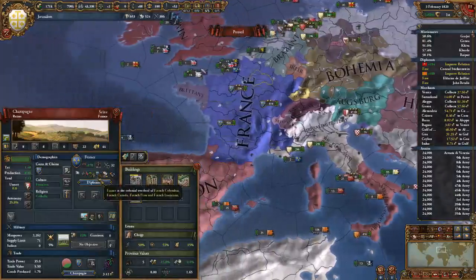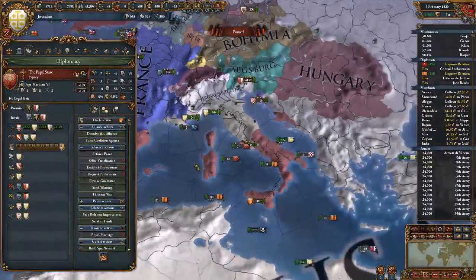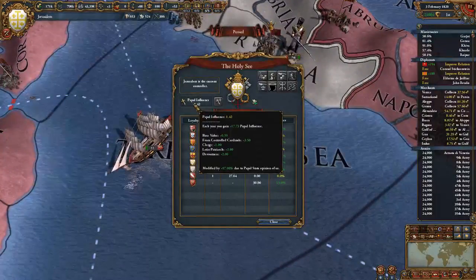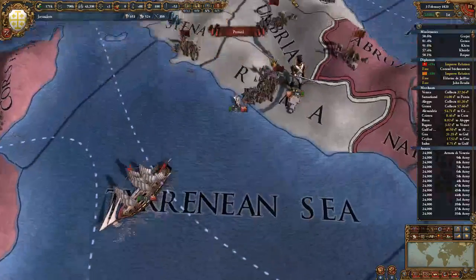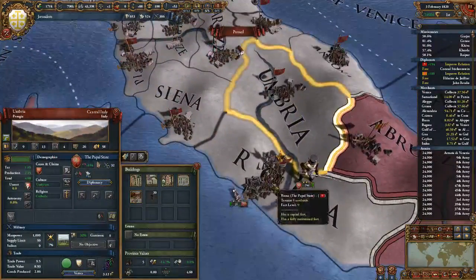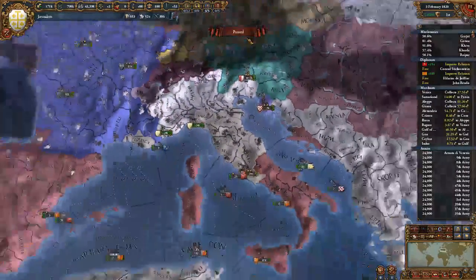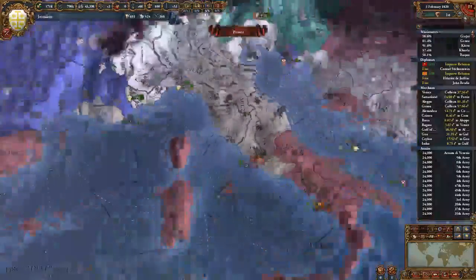I also have an alliance with France as well as Aragon, and also Papal States - because of course that seventy Papal influence modified by plus ninety-seven percent, you know, always pretty useful. Papal States has like over seventy thousand men, which - considering they only have this many provinces - is actually kind of impressive.